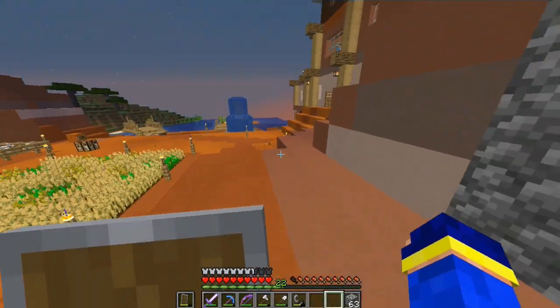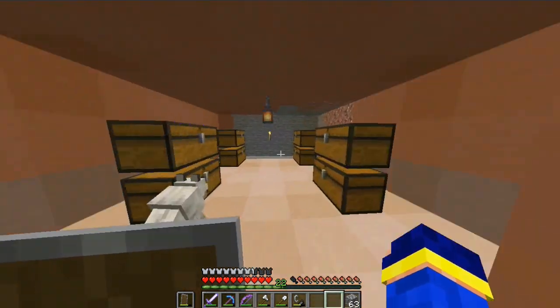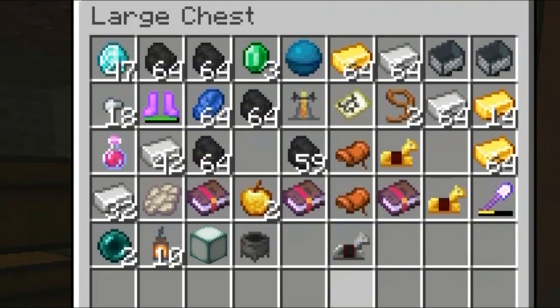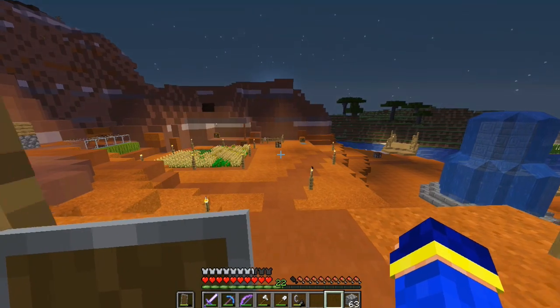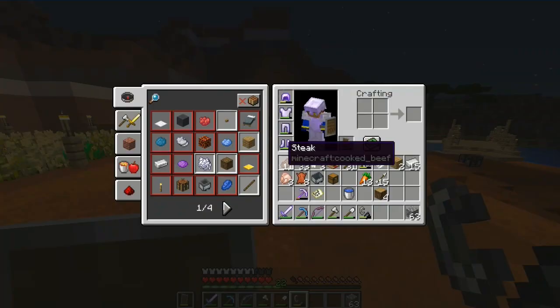Anyway, let's just go to the surface. But now get ready to see the thing I actually made. Let me just place the diamonds — as you can see I have 47 diamonds. That's really cool. And now let me show you: I have a flint and steel in here, and now get ready for it.